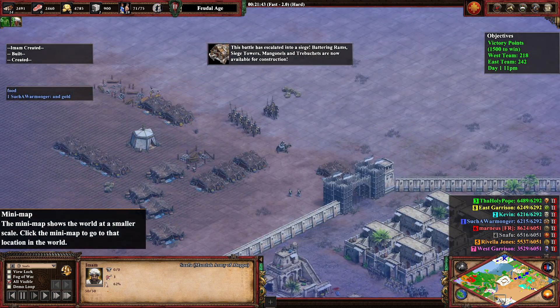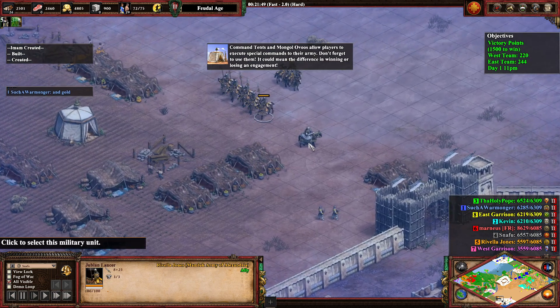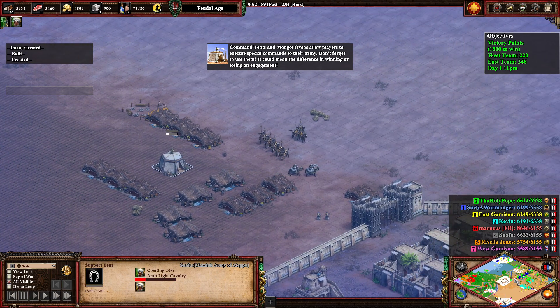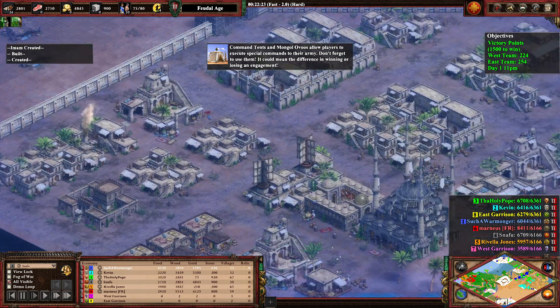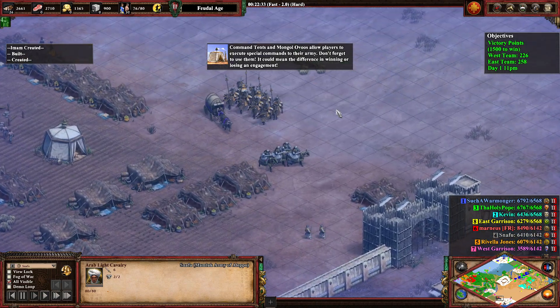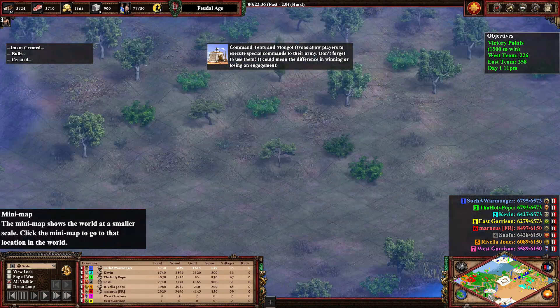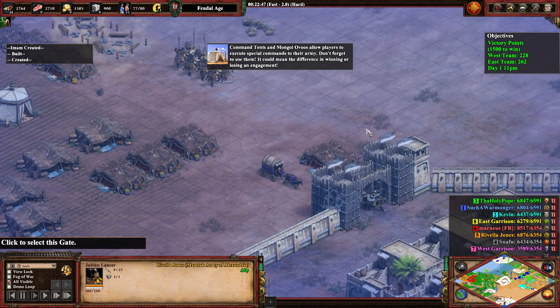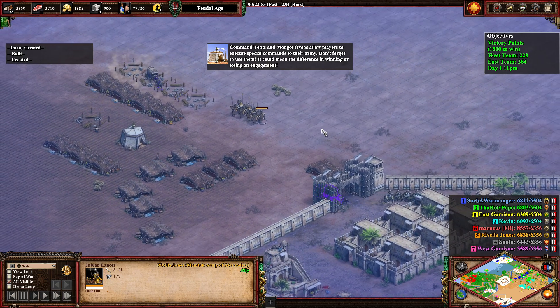The first gold units you have access to come from the support tent. For most civilizations you have to pick between a certain type of unit. For the Mamluks, they always have access to horse archers, but they have to choose between Arab Light Cavalry or Jubilan Lancers — and that decision follows you through the rest of the game.